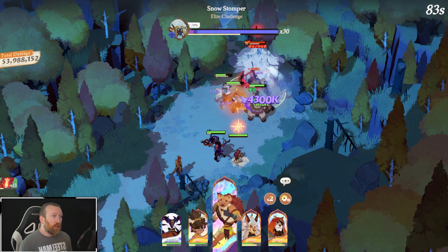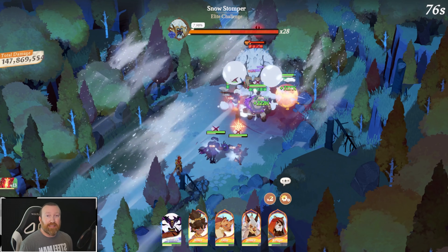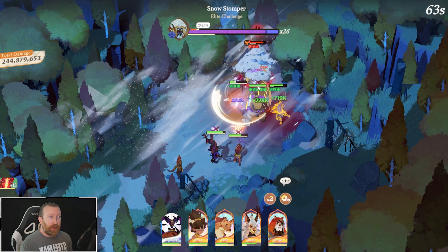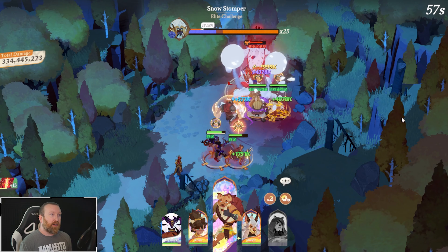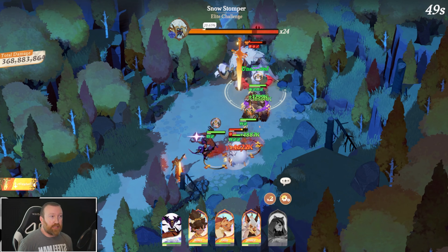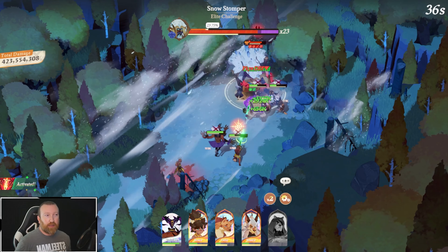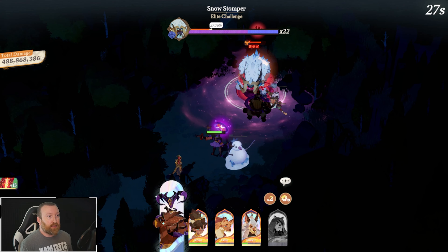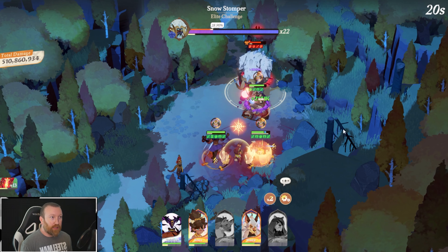We just need Coco to live through the initial burst and then get her ultimate off. The fact that ours is Mythic Plus means it's going to be even better because we should get the shields. Coco does survive right there, and now we need to basically live until the silence stops. We barely got it off — hopefully — but Kruger still goes down. As we go through this season, the teams are going to change, so don't take this video as the endgame setup. We're just trying to make the best of the situation with the heroes we have — we're a little bit weaker than some of the other whales out there.